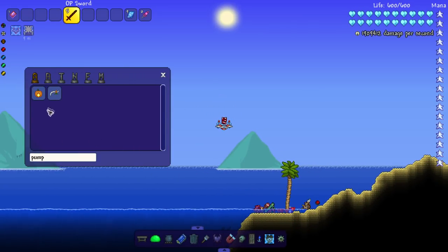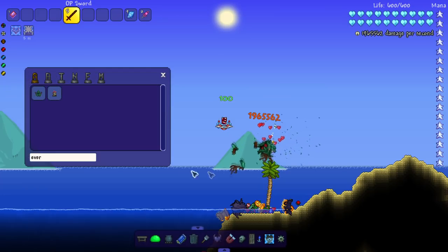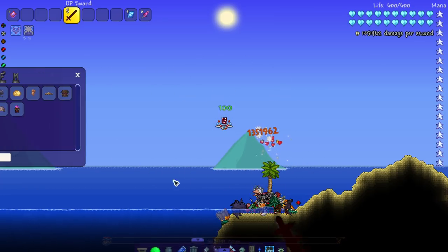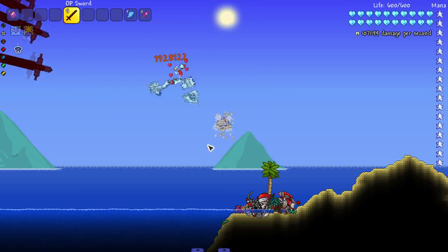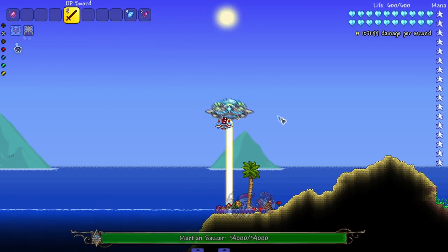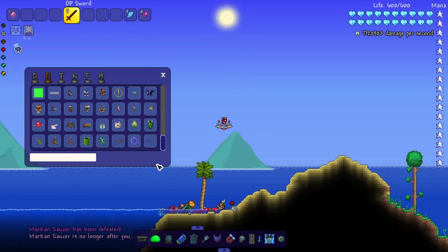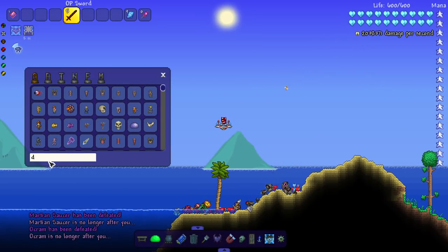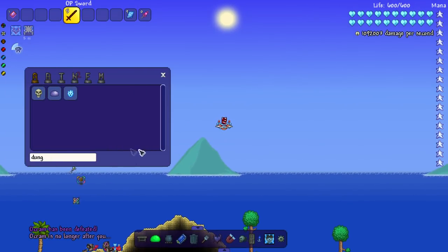Pumpking, we gotta catch him before he dips. None of them are gonna get away because I've got homing, through-the-floor projectile homing — who's gonna run away from that? Ice Queen, do your best — I gave her a head start and she still couldn't get away. Martian Saucer should be dead instantly.